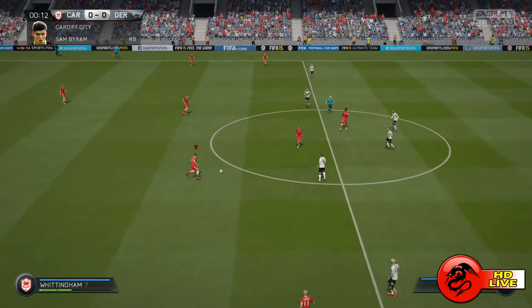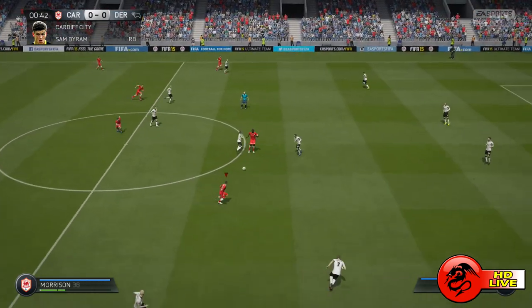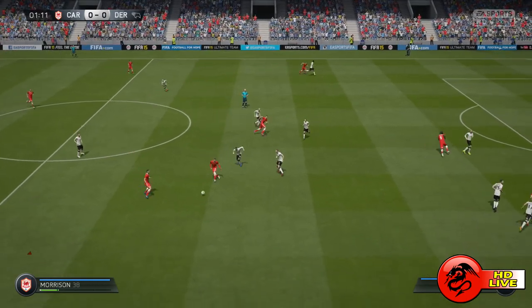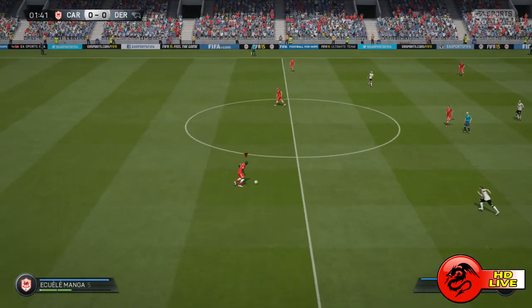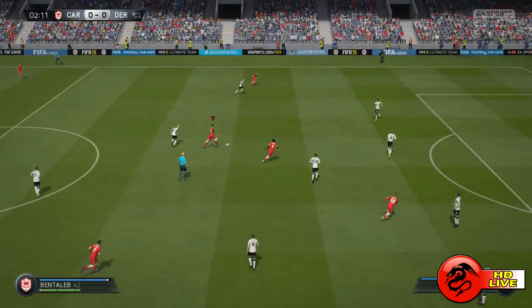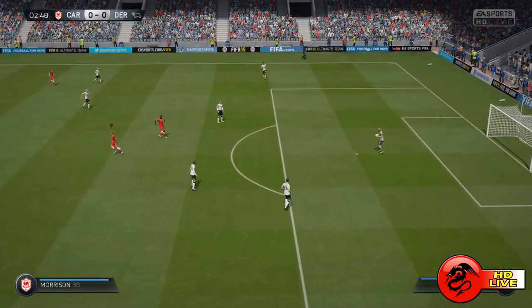Cardiff City kick off. Cardiff City versus Derby County, Football League Championship at Cardiff City Stadium. This is Ravel Morrison on the ball for Cardiff City. He finds Sam Byram, the new signing at right back — he'll be hoping for a great season. Nabil Bentaleb turns past his man and gets the shot away, but it's an easy save for the Derby County goalkeeper.